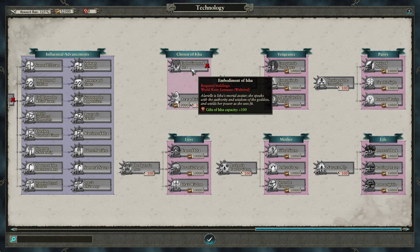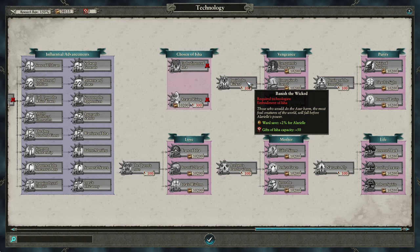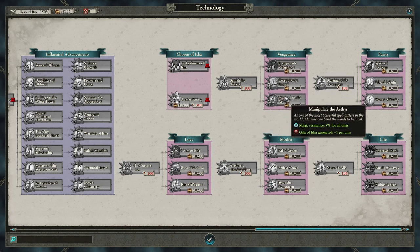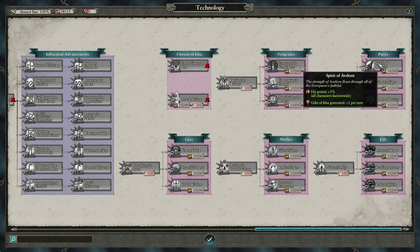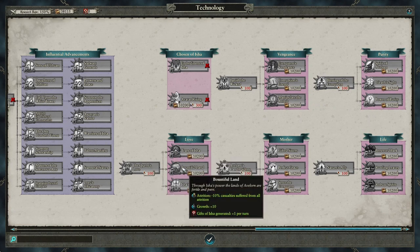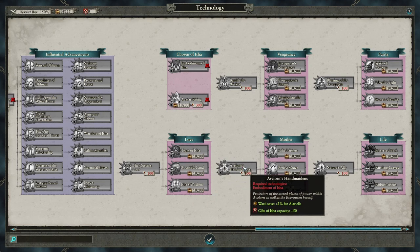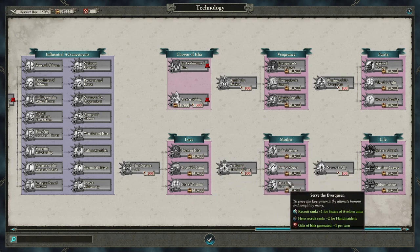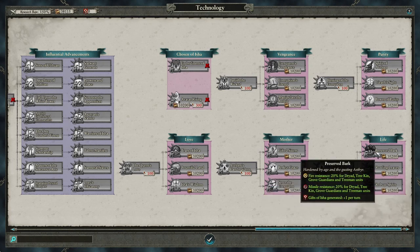Gifts of Isha is gained in a couple of different ways. You gain it from unique technologies, each of which generates Gifts of Isha and some combat or campaign buff. The buff of each technology in the categories shares a common theme: Vengeance gives protection when fighting Dark Elves or Chaos, Purity focuses on characters and casters, Love focuses on campaign bonuses like replenishment, growth, and research, Mother gives bonuses to Handmaidens and Sisters of Avalorn, and Life focuses on the tree units.